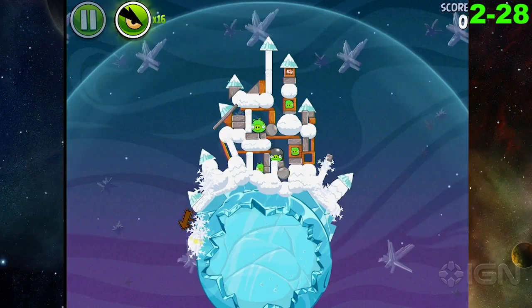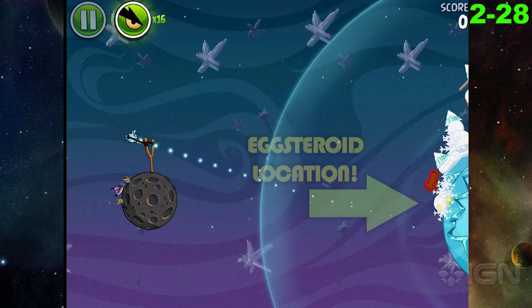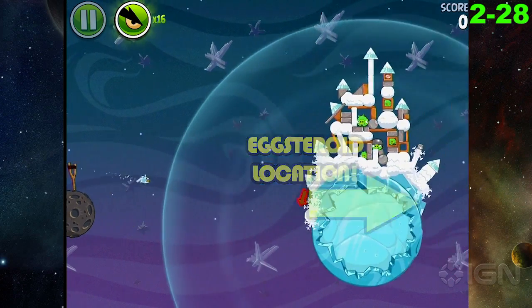The final Eggsteroid is in level 2-28, and it's hidden in the snow there. That is your fifth Eggsteroid location, and it sends you to a star-type level.